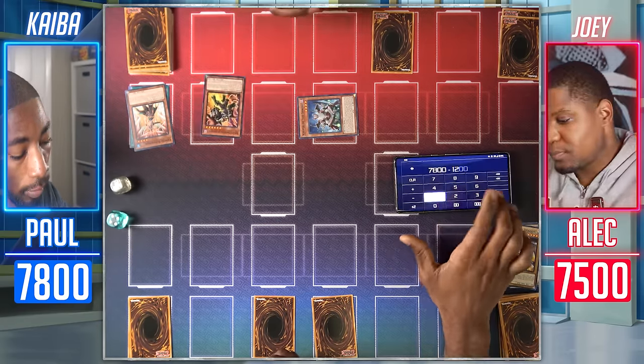I activate a trap — Negate Attack. I'm not taking that burn damage yet, Duelist. It negates your attack and ends the battle phase. Time to turn this duel around. During standby phase I activate the effect of my Azure-Eyes Silver Dragon — I can target a normal monster in my graveyard and Special Summon it. Say hello to the Blue-Eyes White Dragon. Torrential Tribute — destroy all our monsters! My monsters are destroyed. I really needed that to work. I can activate Keeper of the Shrine here — if a face-up dragon type monster is sent to the graveyard by a card effect, I can Special Summon it and if it was a normal dragon, add a normal monster from my graveyard to my hand.